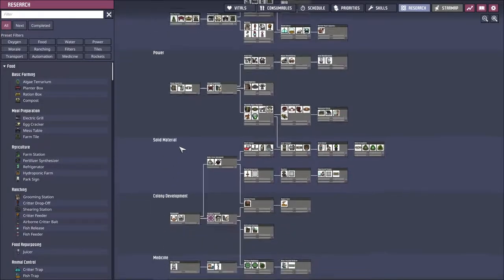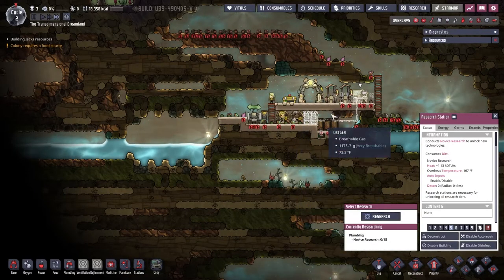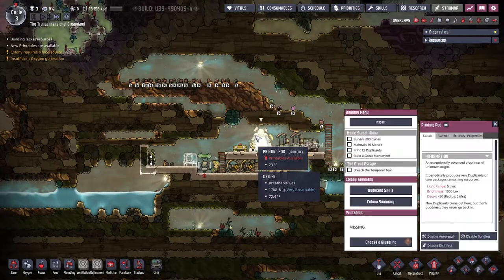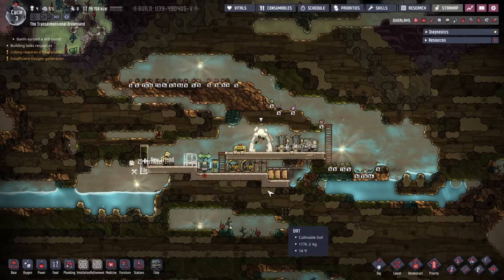We're going to start doing the first thing that's important to this and going down here to the liquids, and we're going to be researching all this plumbing stuff, so that way we can get the lavatory, which will make sure that our duplicants are not using these outhouses but instead are using the lavatory. And as you can see, we have a new printing available, so now we're going to choose a new colonist. We don't want something with allergies, but we will take something that has construction, even though it does have allergies. Come here, Bonnie. We'll print you.